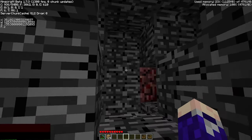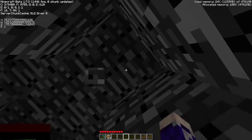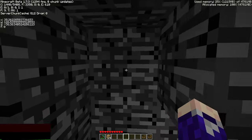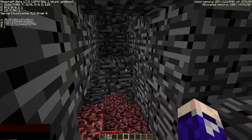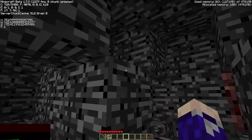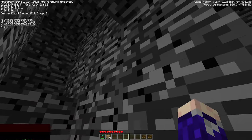The second thing you want is a two-block airspace underneath Y127. So this space here works, these spaces here work, and these spaces here work. This will help us get off the nether roof once we're up there.